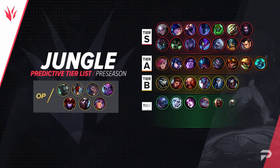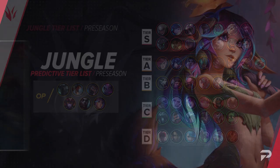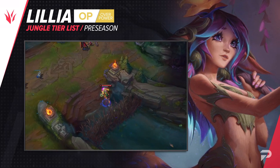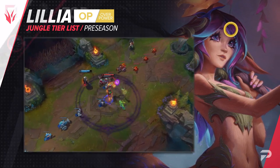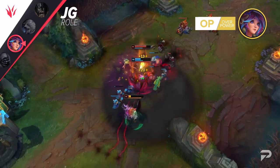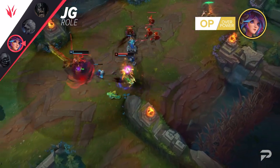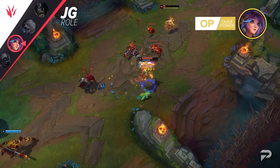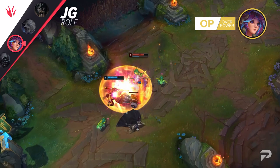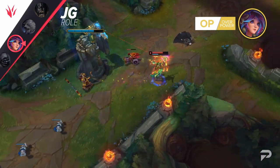Now for the jungle — Lillia moves up to the OP tier. There isn't necessarily a huge reason tied to direct changes; neither Lillia nor any of the items she builds received significant changes this patch. More so, her kit is well suited for the new jungle. The current meta leans towards farm-heavy champions as well as those with built-in sustain, and Lillia checks off both those boxes. Due to the way she works, there are some games where you just can't win no matter how fed you are, since her kit doesn't have that 1v9 potential. But she's super easy to play, and over the course of dozens or hundreds of games you'll see good consistency.